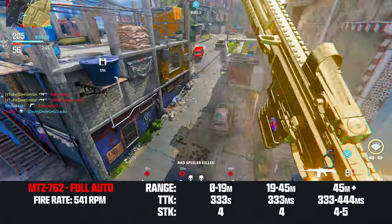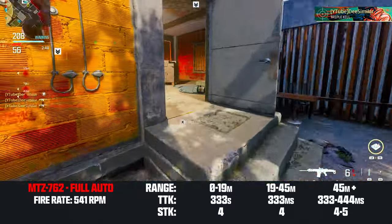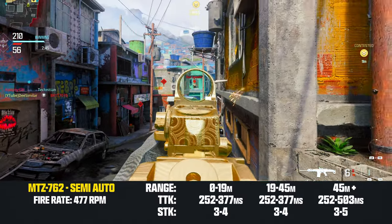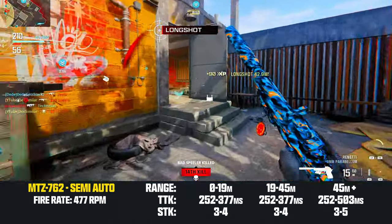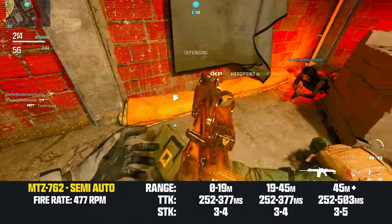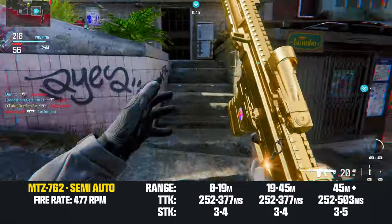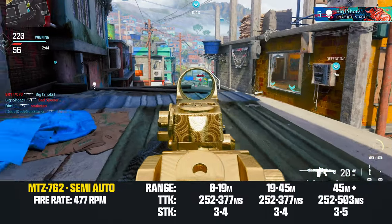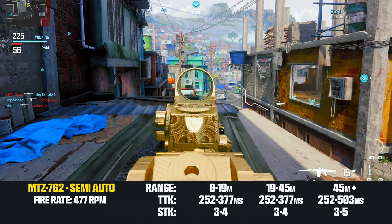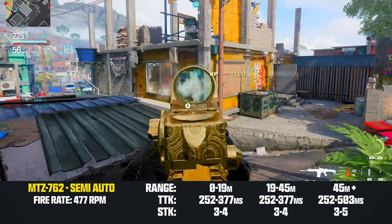Long-range combat is the MTZ-762's specialty in full auto mode. Switching the MTZ to semi-auto actually makes the weapon more well-rounded. If you have a trigger finger and decent aim, semi-auto is the optimal way to use this weapon. The fire rate drops to 477 rounds per minute, but damage increases so you can three-shot kill to the upper body for a 252 millisecond time to kill — outgunning meta weapons like the Bass-B.